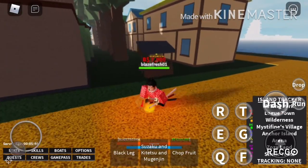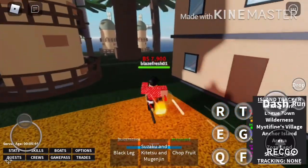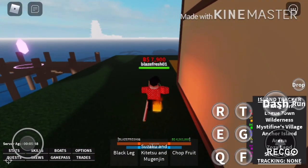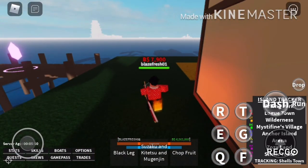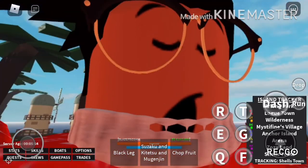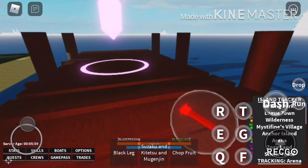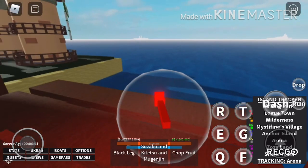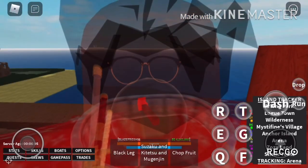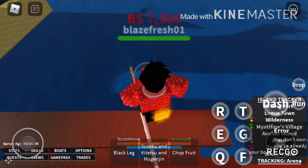I'm willing to give one to any fans that need it — comment down below and ask me, I'll gladly send one in-game. Now we want to go to Shellstown. To use the Island Tracker, go into first-person mode and follow the arrow. Just equip a boat, or use your Black Leg skills to travel — though I'd rather just buy a boat.